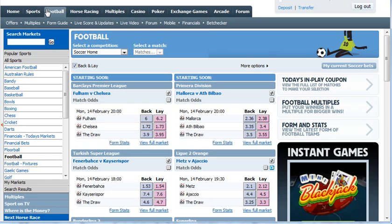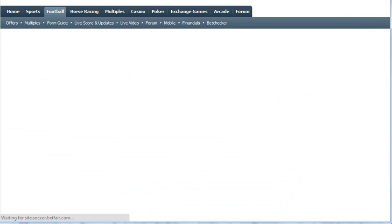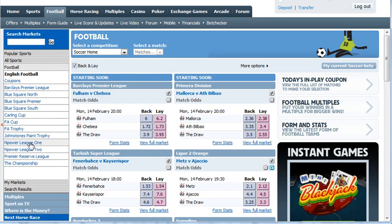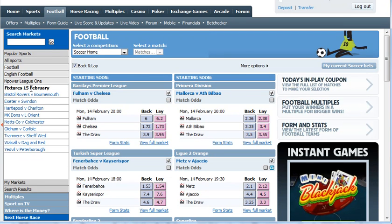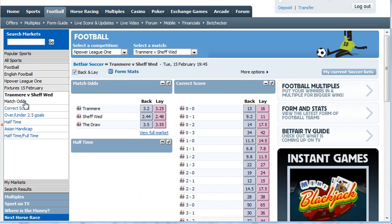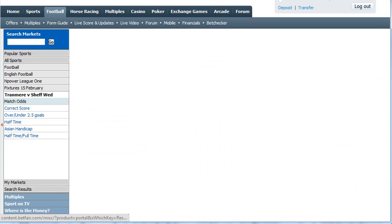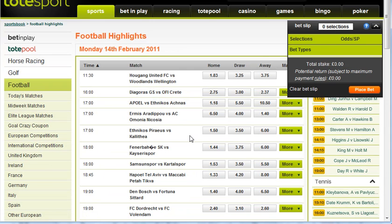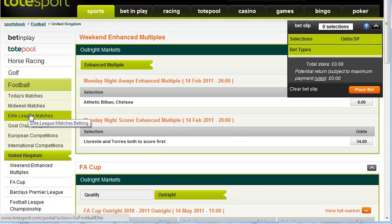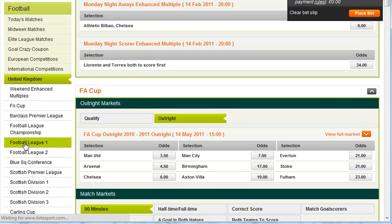While that's loading I can go to Betfair and find this same match. Just click on Football, it's English football, it's the Empower League 1, 15th February — Tranmere vs Sheffield Wednesday — and we want to click on the match odds. So it's Sheffield Wednesday we're going to be backing. Now what we want to do is find the match at Totesport — click on United Kingdom on the left — it's Football League 1 they call it there.